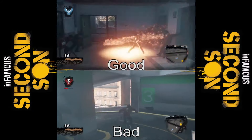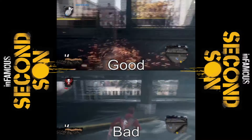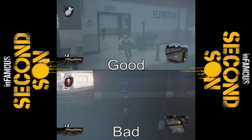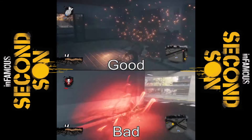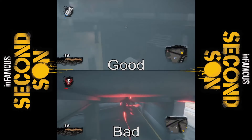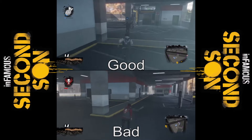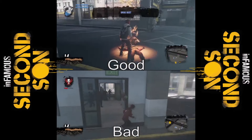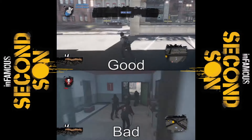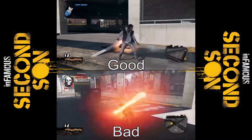Here's my first big complaint about all the powers: the bad powers look exactly like the good powers, except they're always in this red overtone. And it just takes away from the originality of the look that all the powers have. They're all original, but for some reason it's red, because you're bad. Clearly, that makes sense.